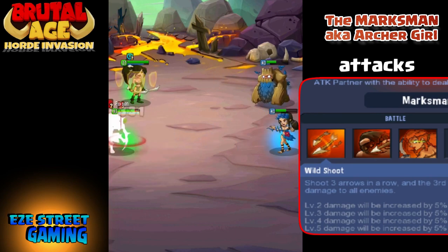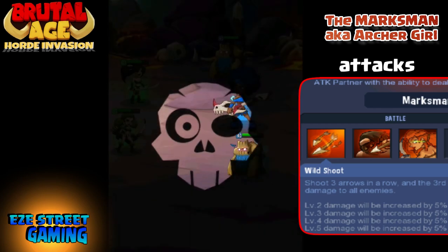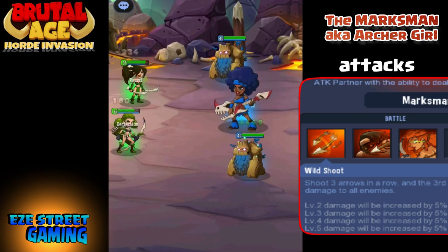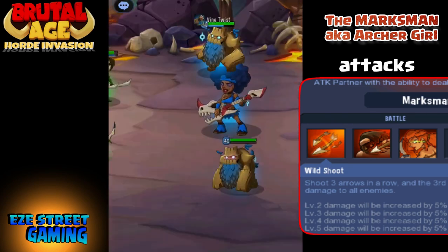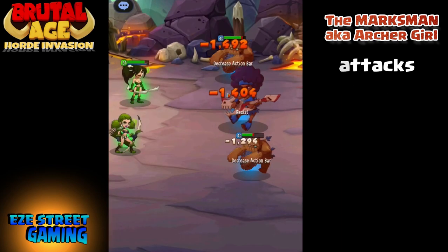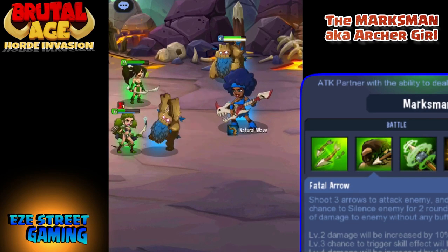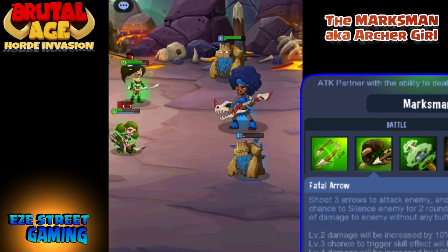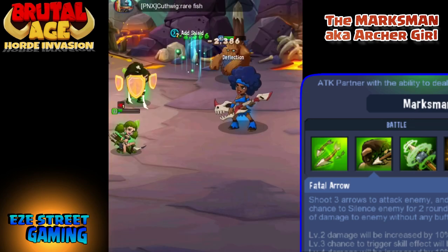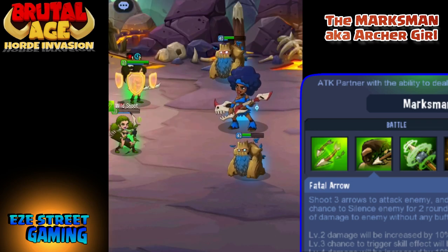Green's first attack is Wild Shot — three shots in a row and the last arrow does more damage than the other two. Her second attack is Fatal Arrow, which she also shares with the red Marksman. Fatal Arrow shoots three arrows at all enemies with a 75% chance to silence them and an extra 30% damage if she doesn't have a buff. That's a pretty strong attack.